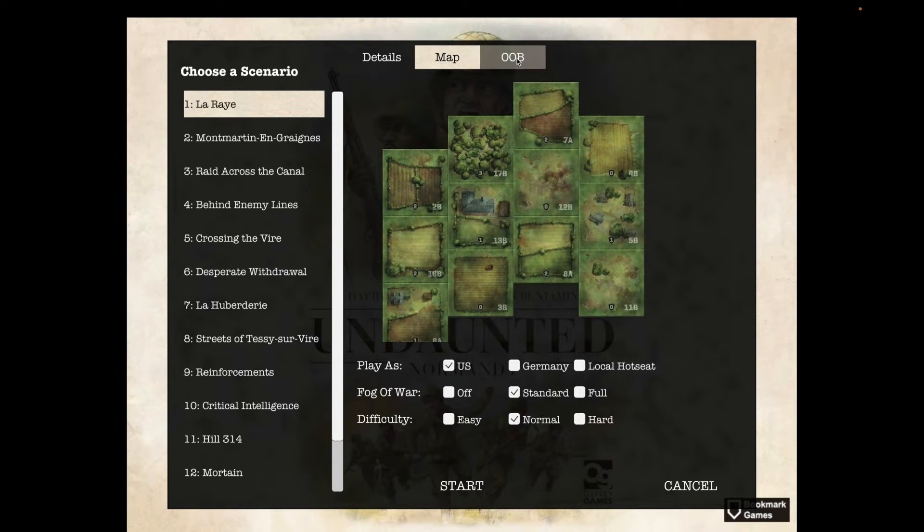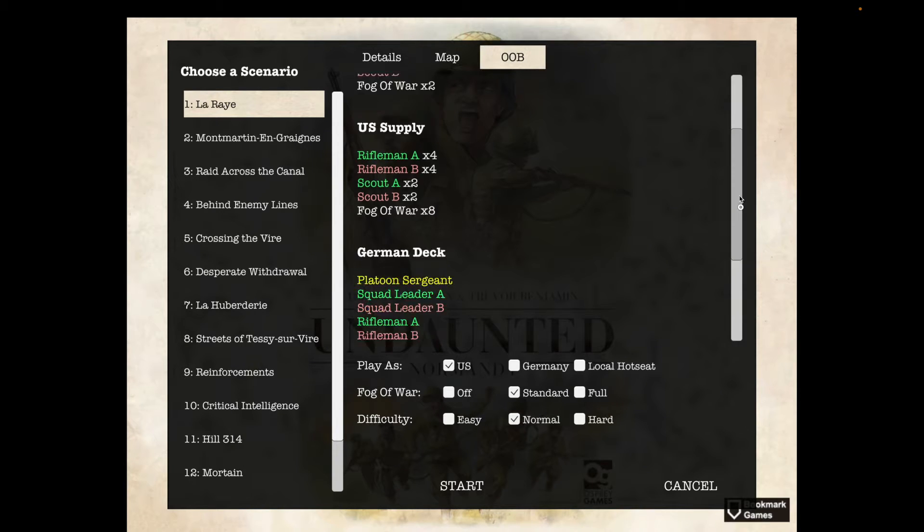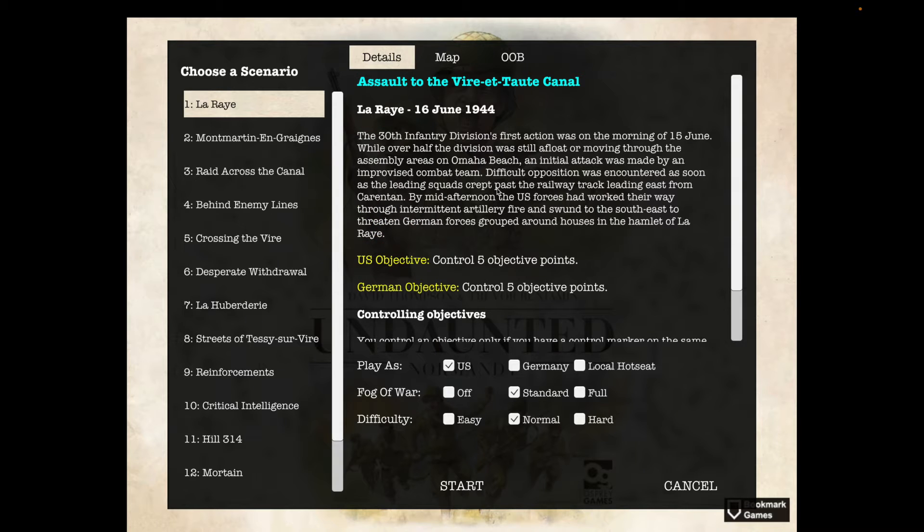The map here shows us the map, and the order of battle shows the cards in play. The details shows some background on the scenario and the objectives. Both teams need to control five victory points. Let's start the scenario.